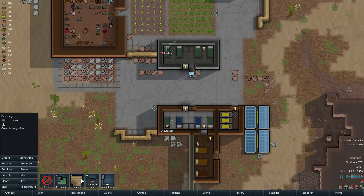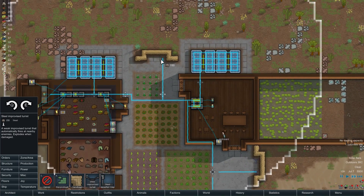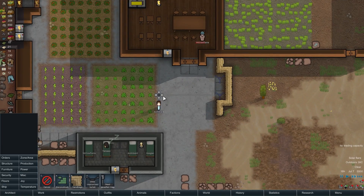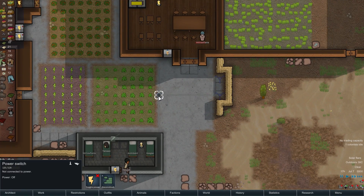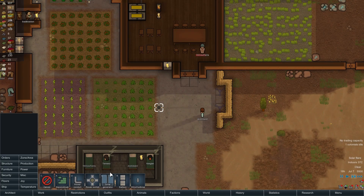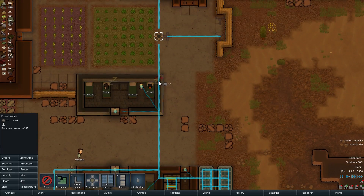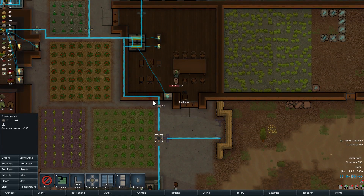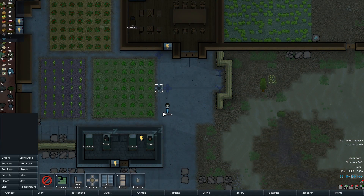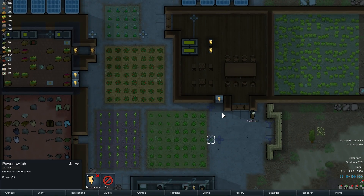Where we left off in the last episode, I was going to set up some guns, so let's get those on the go. I'm actually a little uncertain about having that switch there. Maybe what I should do instead is have that switch over here — I think that would work better. I'd like to specifically shut the power off to this line directly rather than shut it all off to the building. So we're going to have the switch there, and I'll need to get rid of this one. Let's speed up time and let everything progress.